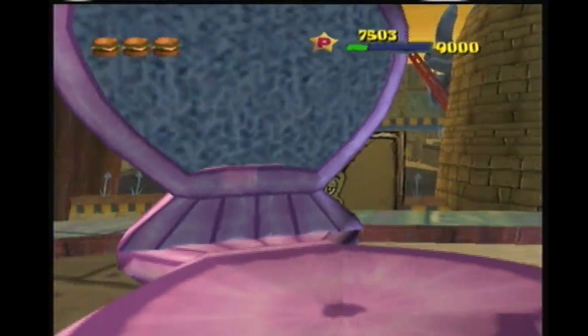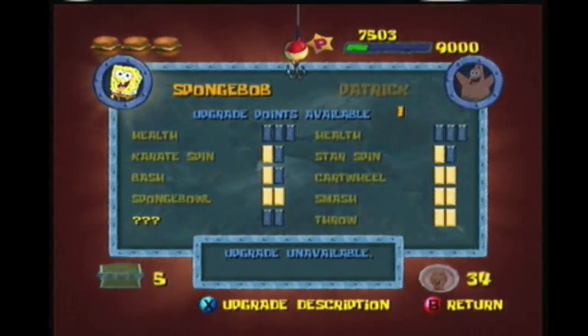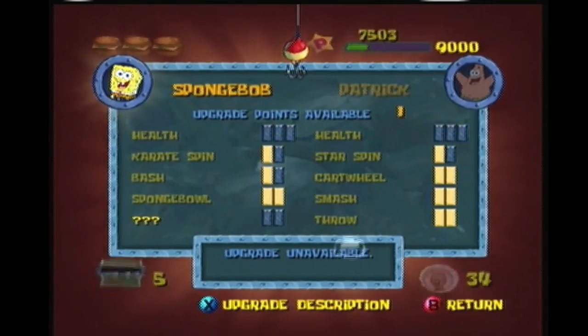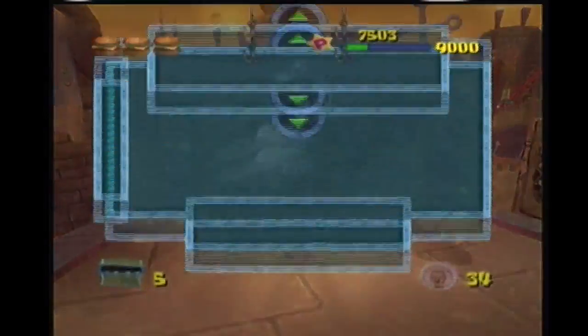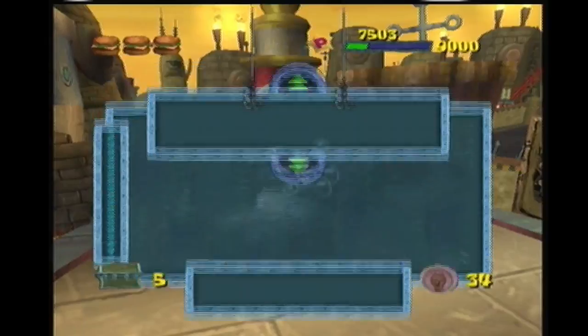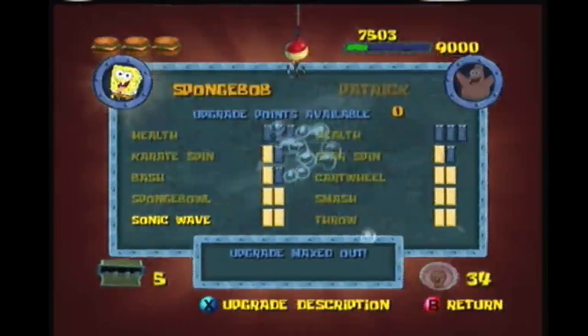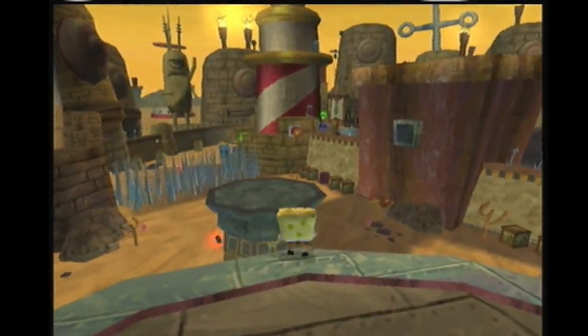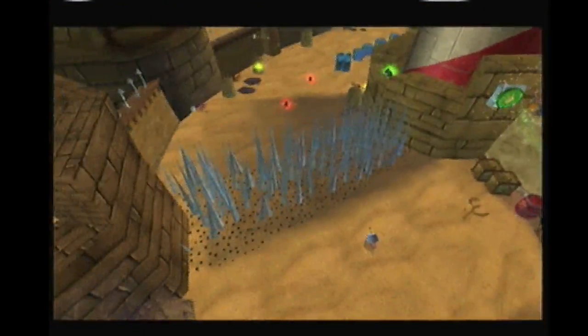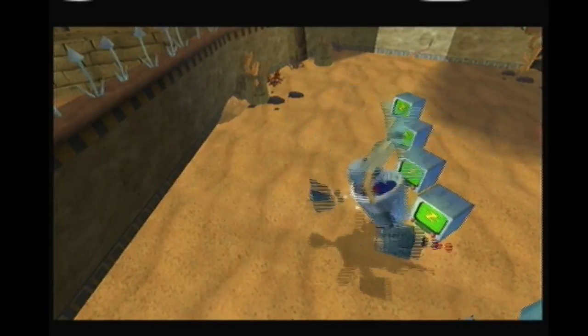We're going to talk to Minnie and get... hold on, I have to use the cheat to unlock it. You're going to get the sonic wave guitar, and you're going to upgrade it as soon as you get it. Then stand here and press R as soon as you see the hand.